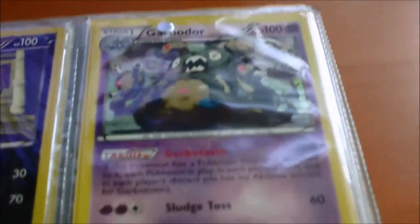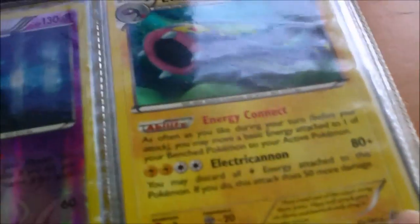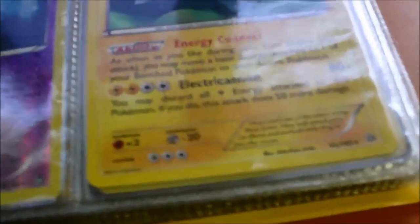Drifloon, Houndoom, Garbodor — two dollars. Pidove, Camerupt — two dollars. Victini, Volbeat, Ralts, Elgyem — these are from Boundaries Cross. And these are from Plasma Storm. This is from Primal Clash. And Holo Electrode from Primal Clash, that is two fifty currently. I'll include any changes to those in the description box below if there are any.